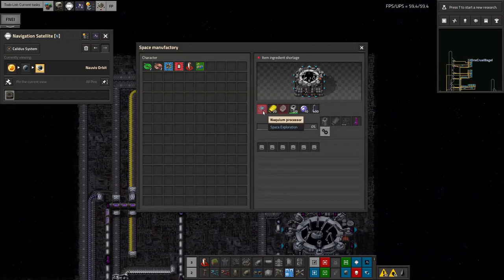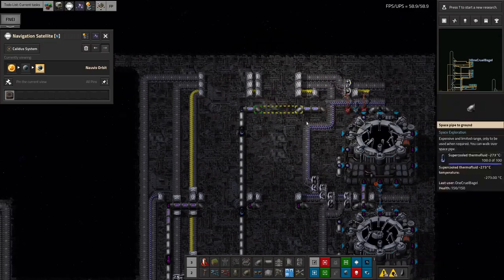However, we're also missing the Naquium processors and the extended Deep Space Science catalogues. Those are both things that are being made, they're just not being made in large enough numbers to have got up here yet.